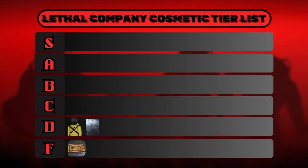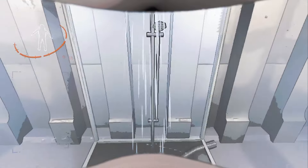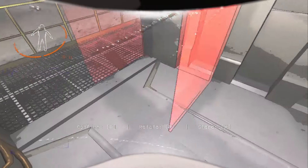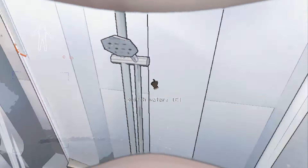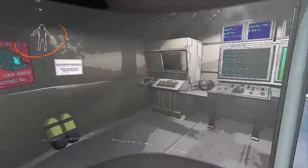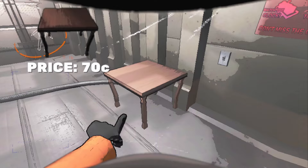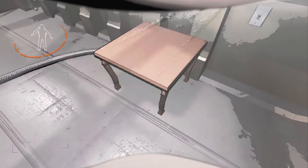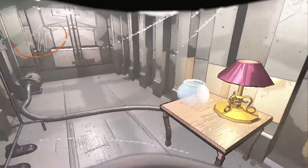Also in D tier is the shower. The shower costs 180 credits and you can turn the water on or off — it doesn't do much else. There is a misconception that if the ghost girl is haunting you, you can despawn her by taking a shower, but that's not true and the shower has no effect on the ghost girl. It does take up a lot of space on the ship, so if you buy it it's probably just going to sit in storage. D tier. Last in D tier is the table. You can put things on it like fancy lamps or other decorations, but other than that it's just a table. D tier.